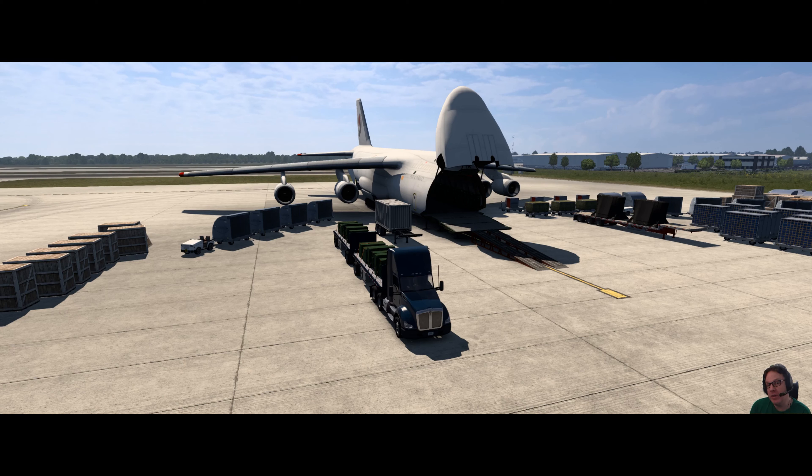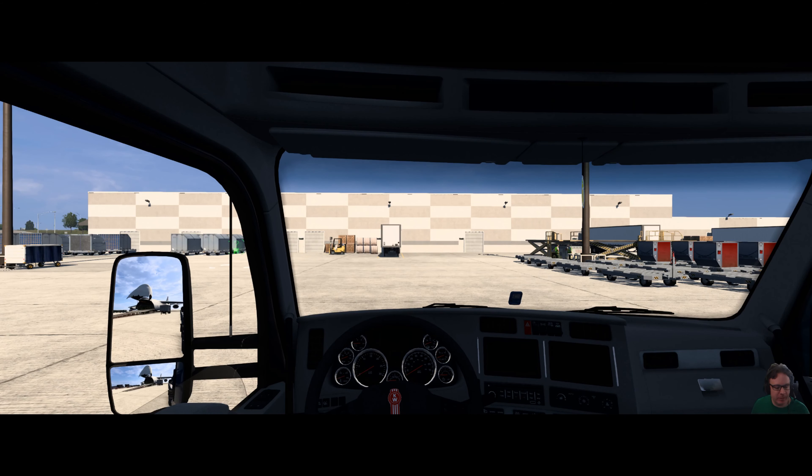I also wanted to get my hands on the Eaton Endurant HD automated transmission — the heavy-duty one, not the extreme duty 18-speed. This transmission has 12 speeds and is available with a variety of final drives. In this case we're using an Eaton Endurant HD with a 3.25 final drive. Let's just take a moment to appreciate how far I've come in this game — all right, cool story, let's get on with it.